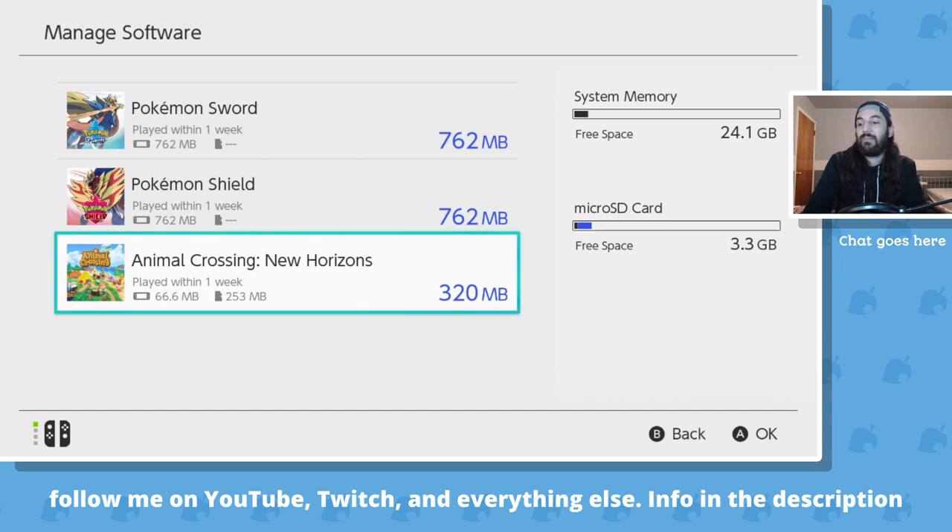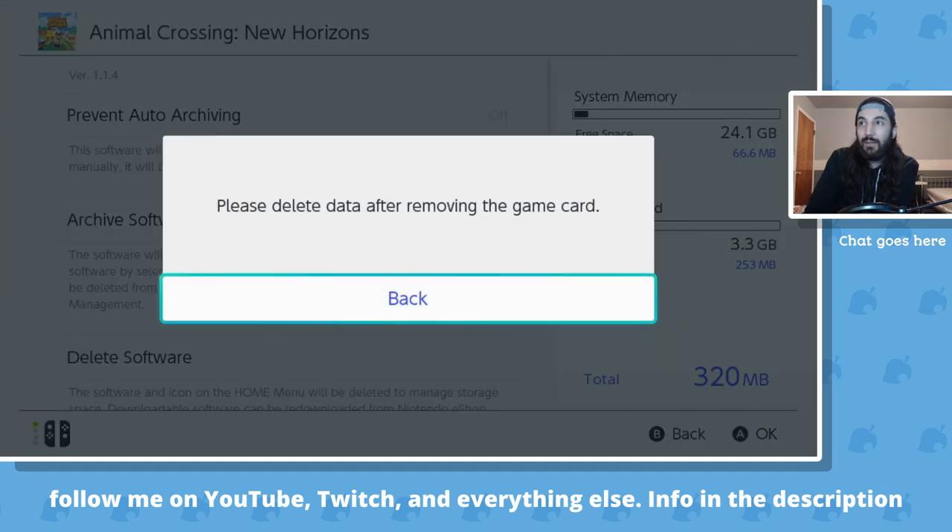So if I delete this — let me just explain something else real quick, just because I want everyone to be clear on this. Guys, your save file for any game is never saved on the cartridge. Not anymore. On the 3DS it was, but on the Switch, nothing is saved on the cartridge. All your saves are either on the internal memory of the Switch or on your memory card. I have a physical copy of the game, so the updates are saved onto the system memory — though you can also choose the microSD card. This 320MB is the updates that have been released for the game. So I'm going to delete this. This will delete the update, but your save data is still intact.